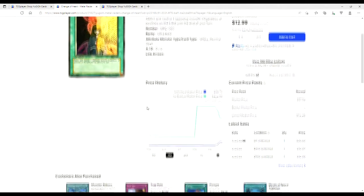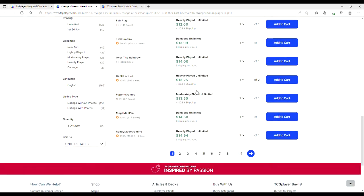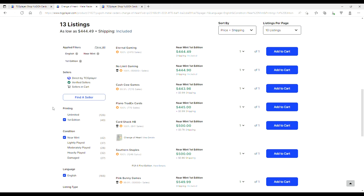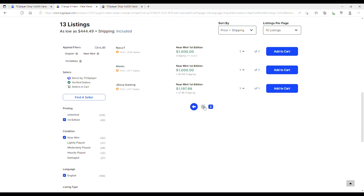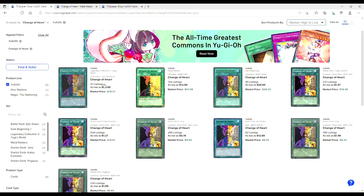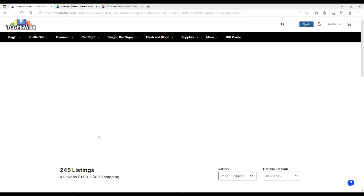It apparently takes control of one opposing monster, so in a multi-duel you can take any of them. Damaged unlimited is 13 — don't buy that, someone chewed and sat on it. Near mints are 41 for unlimited. First editions are 445, going up to 500, and we crack out at 903.50 for a Beckett graded copy — not even a PSA. We cap out at 1200. Nobody is going to pay that. Ultras are around 24 dollars.